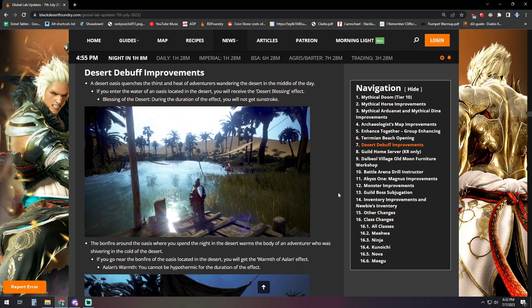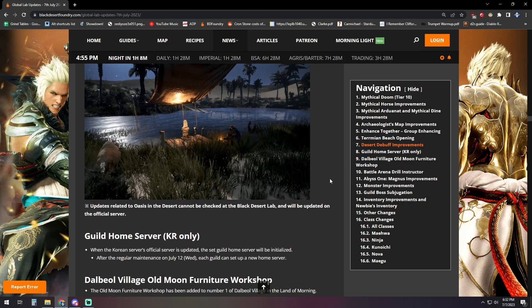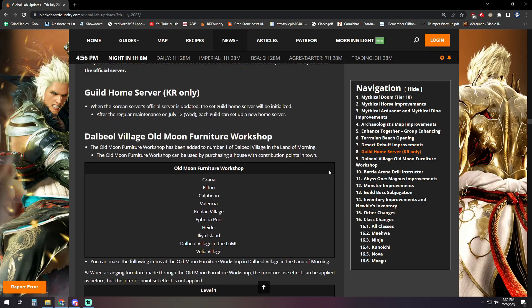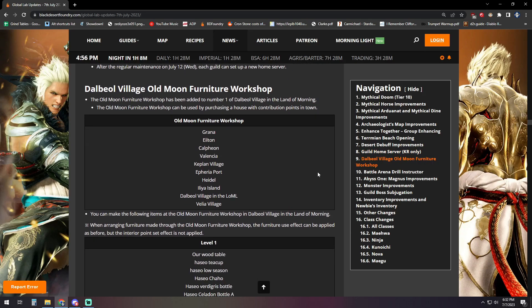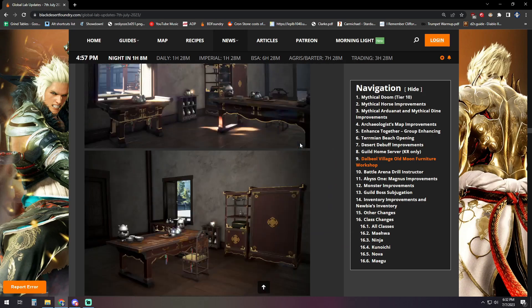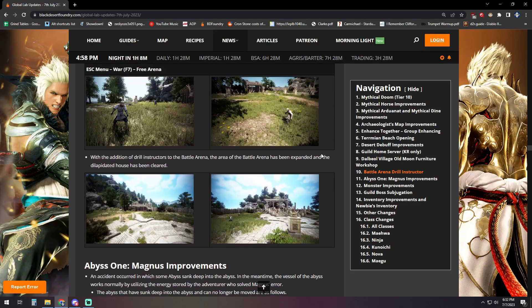Desert debuff improvements let you visit an oasis during the daytime to get a blessing preventing sunstroke, and at nighttime the campfire at the oasis will prevent hypothermia. Guild home servers are being introduced on KR servers. The village Old Moon furniture shop is being added to the Land of the Morning Light zone Dalbiel — that shop seems to get added to a new city every week. Six additional battle arena drill instructors have been added, and the battle arena area has been expanded with a dilapidated house cleared.